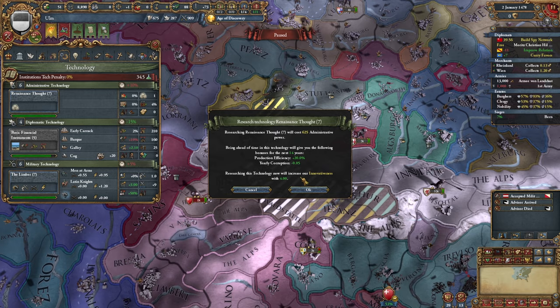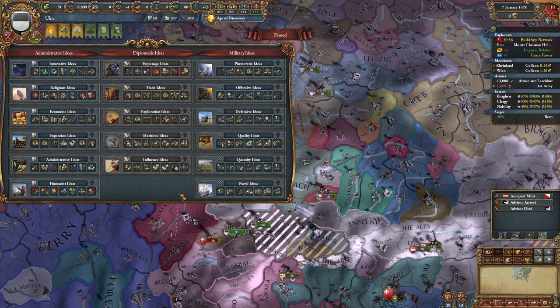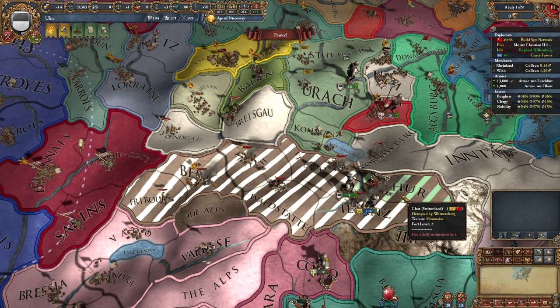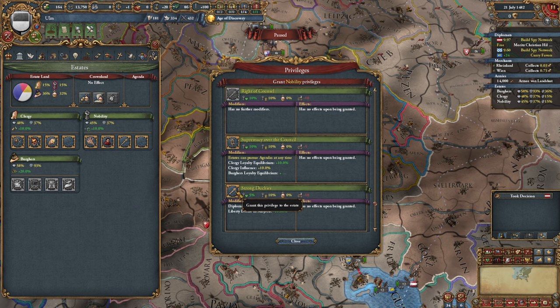Next idea group will probably be economic — the reason is for that development cost, and I can use my subjects to develop institutions, so I think it's still a good idea to grab that. When I eventually finish off Quantity as well, that'll give me an additional 10% dev cost reduction. Switzerland has been 100%'d, so I'm taking these two provinces for my subject, taking all his money, war reps, and humiliation. I guess it would make sense to grab Strong Duchies as well — sort of forgot about that being a thing.